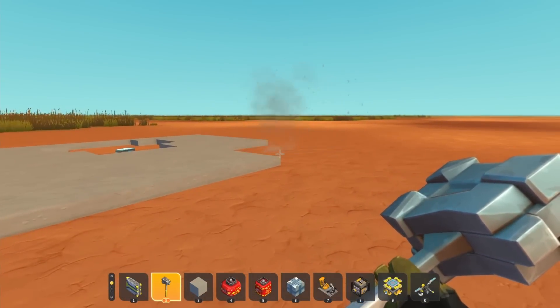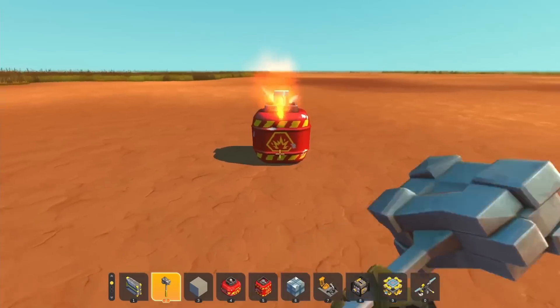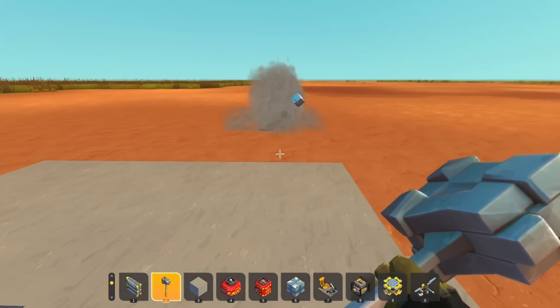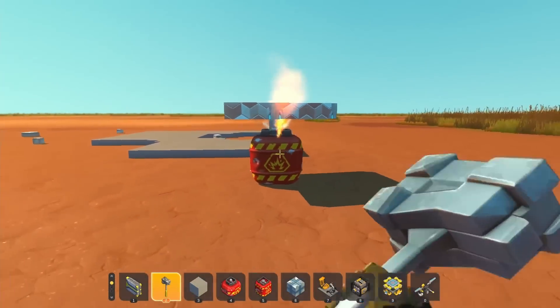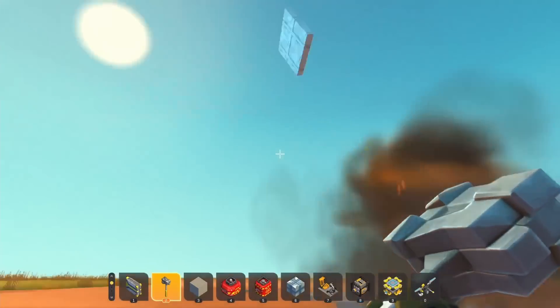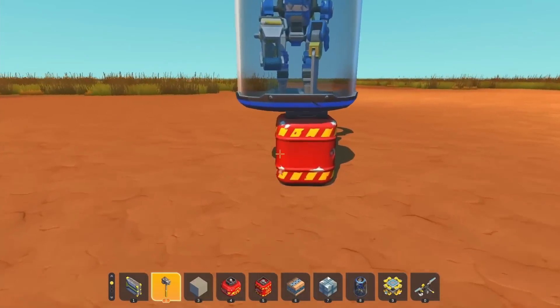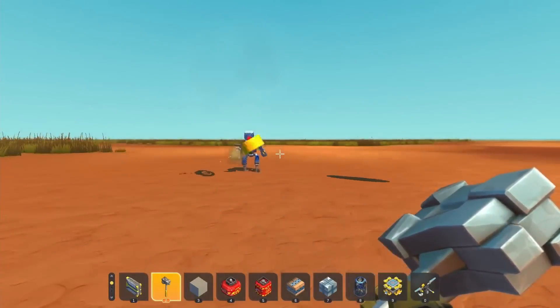It went into the air pretty high, but it still wasn't crazy or anything, and I was hoping for a lot better. So I tried using a larger explosive canister and a smaller piece of metal, but this didn't seem to change anything at all. It went about the same distance, and even expanding out the surface area to hopefully get more speed really didn't seem to change anything. Nothing else seemed to work at all, so I knew I had to try something else.